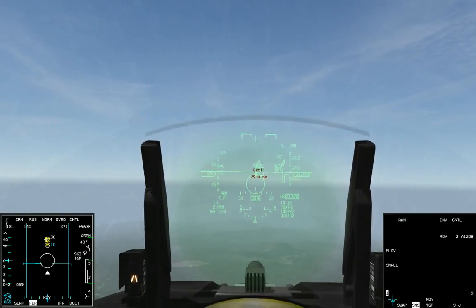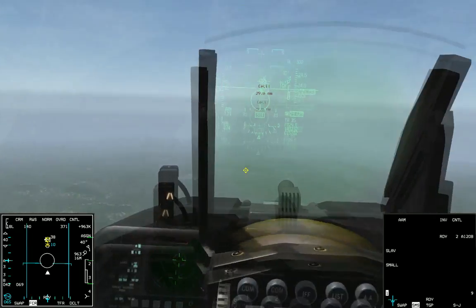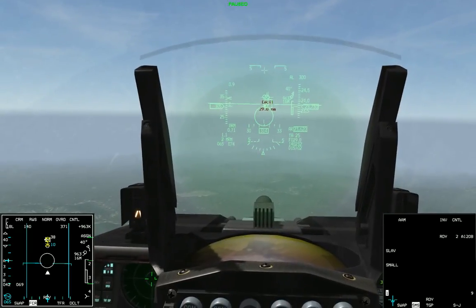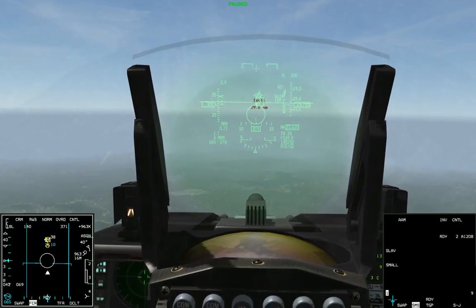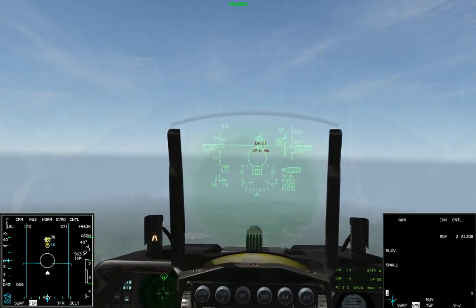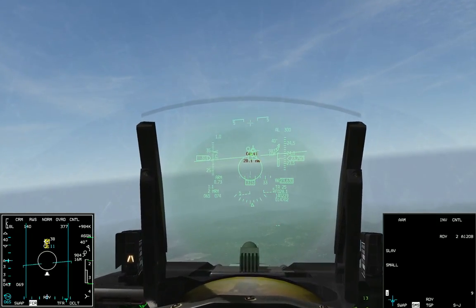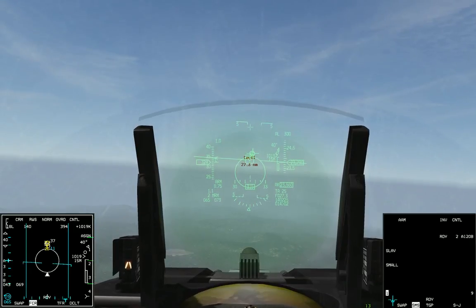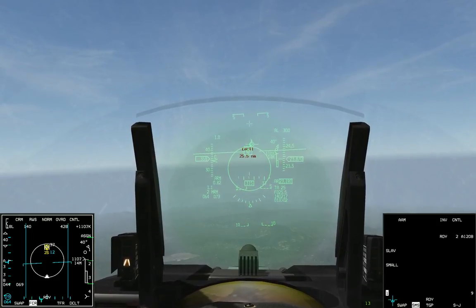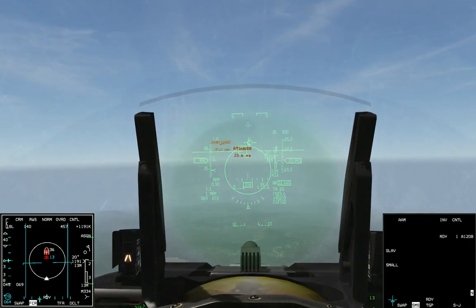When we shoot these missiles at each other at RPI, pay attention to some of the numbers here in the HUD, which will tell you when your missile gets to those different radar configurations of high-frequency or medium-frequency. We'll go ahead and unpause and shoot missiles at each other at RPI. I'll count it down — fox three in three, two, one, fox three.